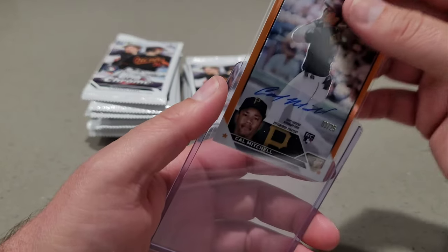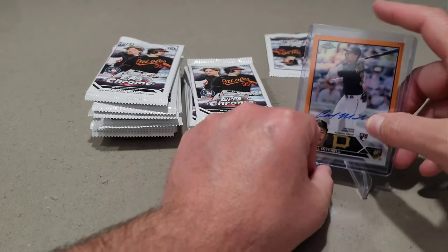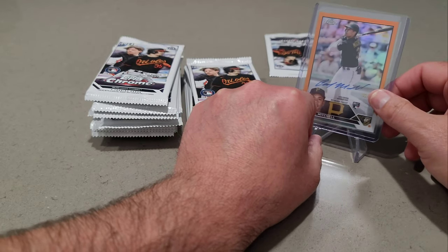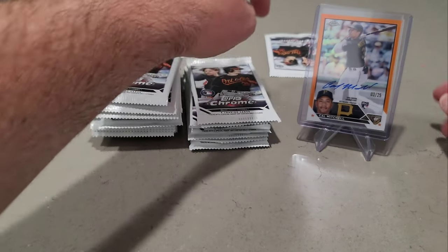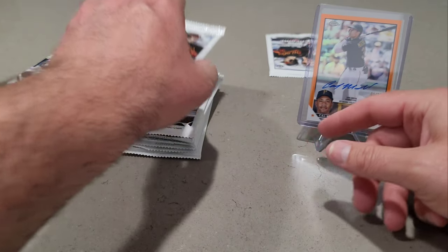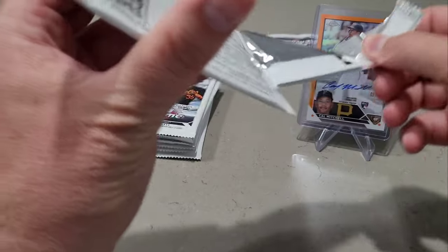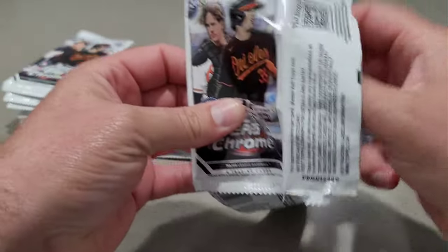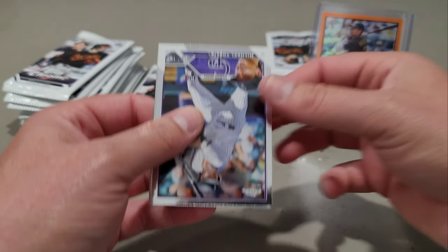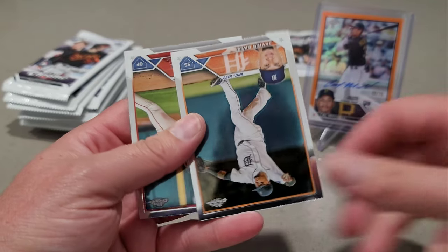So I'm guessing that one pack is just filled — maybe it was a double pack or something, because of this empty pack back there. We'll see. Cal Mitchell to 25 — that's got to be long-shot odds there for a low-numbered parallel auto. Toglia, 88, J-Ram, Javier Baez, Tyler O'Neal.